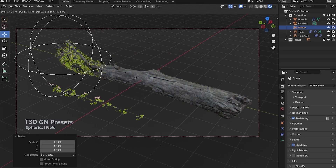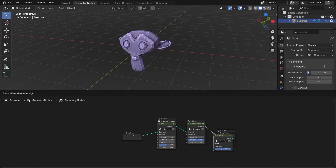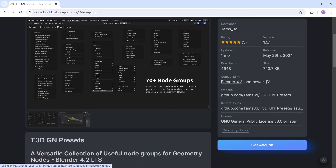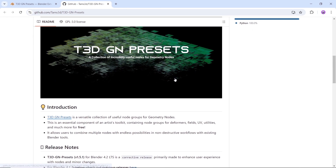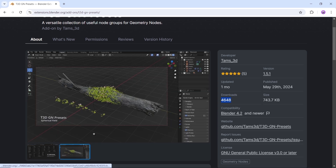The T3D Geometry Nodes presets — a versatile collection of over 70 node groups to make your life easier. It contains node groups for deformers, fields, UV, utilities, and much more. It also allows users to combine multiple nodes with endless possibilities in non-destructive workflows with existing Blender tools. Available for free on the Blender extension site, and it requires Blender 4.2 to run, so you can just install it inside Blender if you're familiar with the add-ons settings in the new Blender.